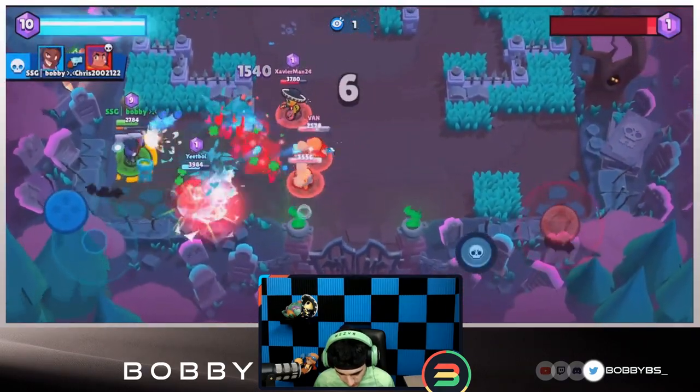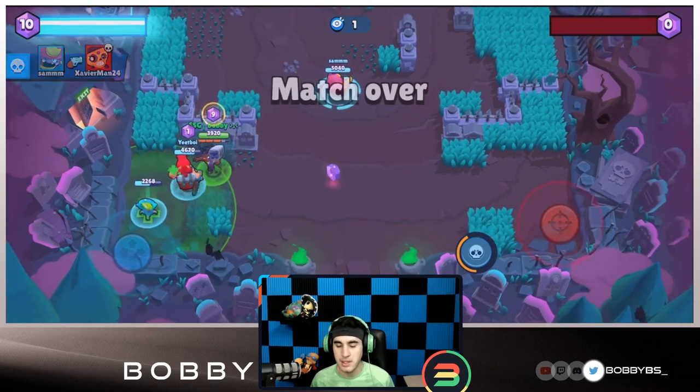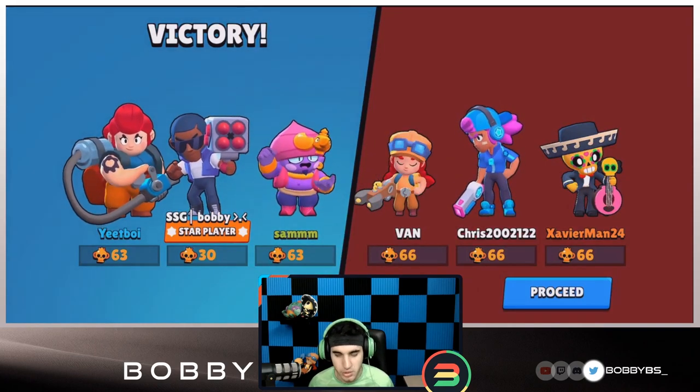I back up and hide, use our super, take one out over there. Take out the Jesse and the Jesse turret, and that ends the second game. We get the epic win — Brock definitely was the play. But we said we're going to do a new brawler every time.